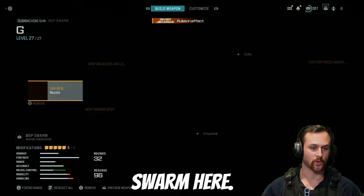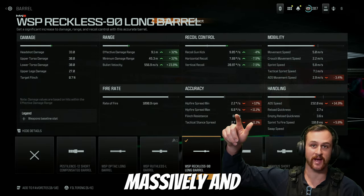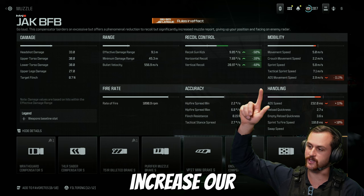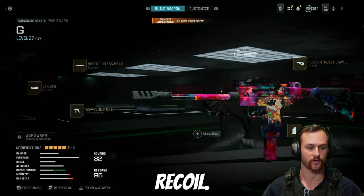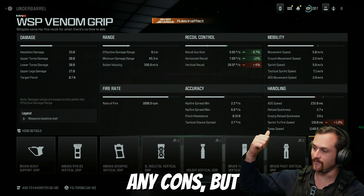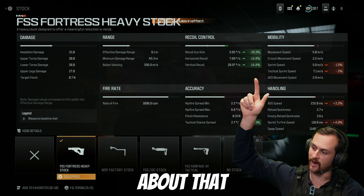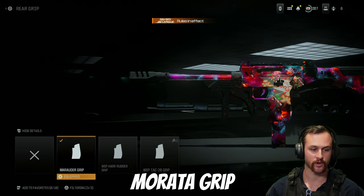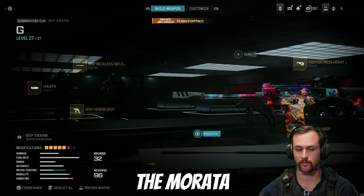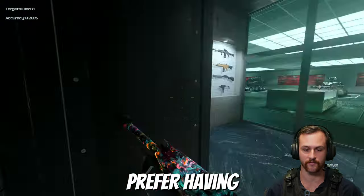The second SMG is the Swarm — my second option. For the barrel we've got the Reckless long barrel, which massively increases range and recoil control. For the muzzle I've got the Jack BFB to increase recoil control as this thing has a lot of recoil. I've got the WSP venom grip — a special grip just for this gun — it doesn't have many cons but does reduce horizontal recoil control a fair bit. I've got the Fortress heavy stock for recoil control and the Marauder rear grip for recoil control as well. If you don't like the sights you can swap out the Marauder grip or underbarrel and add an optic, but I find the recoil control is too important so I prefer these extra attachments.